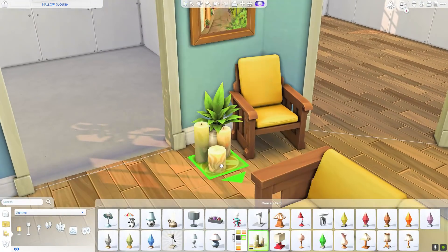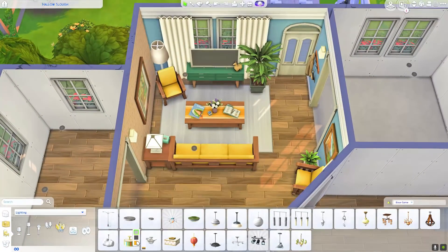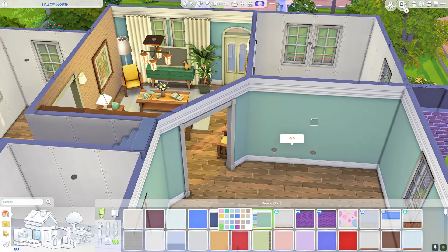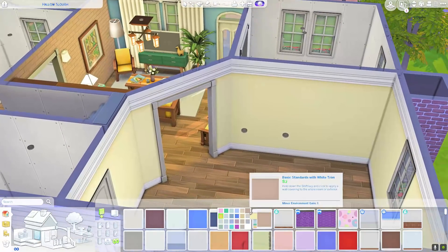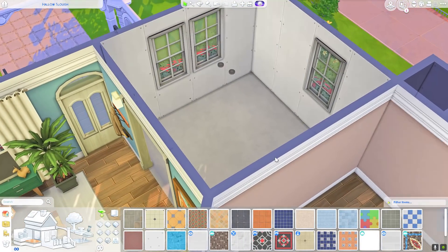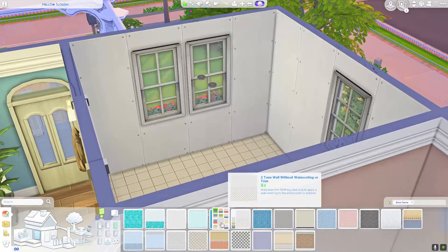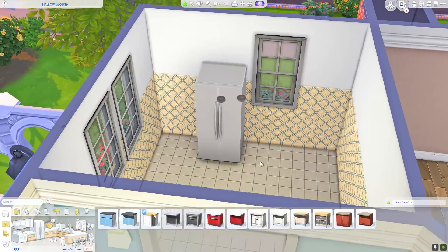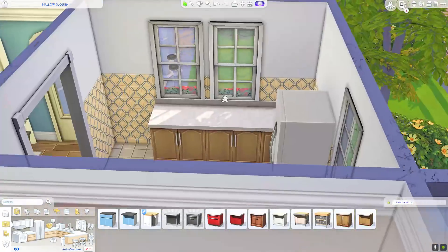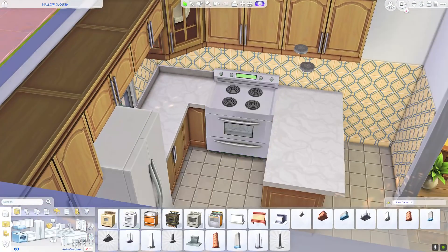I put one of the armchairs with another piece of artwork and I was really liking how colorful, vibrant, and energetic it was looking. I tried to carry some more vibrant colors to the other rooms — maybe a little more muted than the blue in the living room, but I found one that worked for each room. Then we move on to the kitchen, which is a little cramped, and this is a color scheme I have done a lot for base game kitchens.